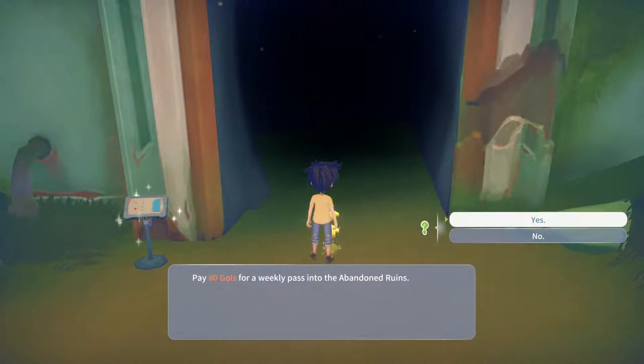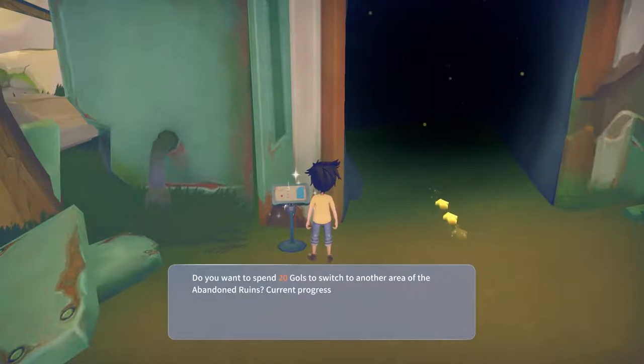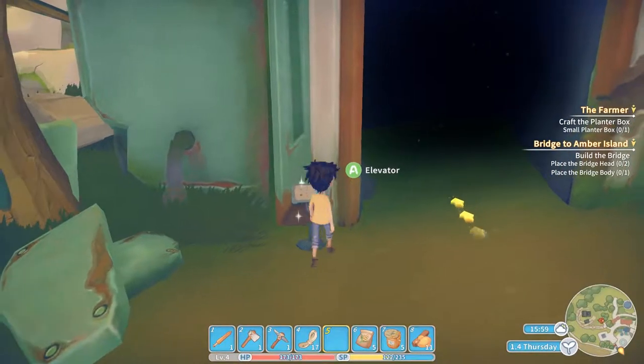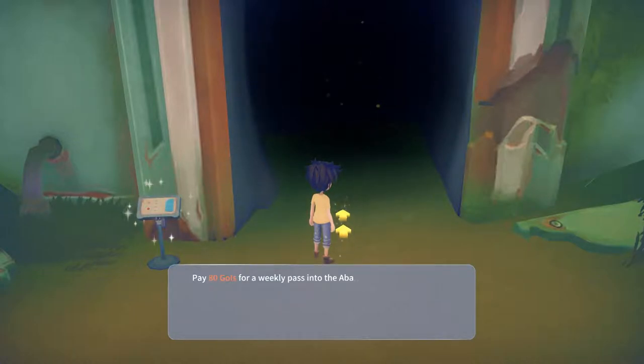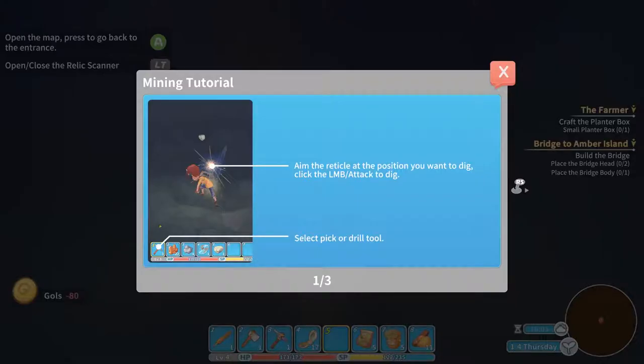You can switch to another area - I didn't know that! Let's go in. I hope I did that right - this is my first time in the mine. We do have a little bit of extra time to spend in the mine, thanks to the game crash. 'Aim the reticle at the position you want to dig then click attack to dig. Press the F key or R2 key to scan. Press and hold the space bar or O or B to use the jetpack.'